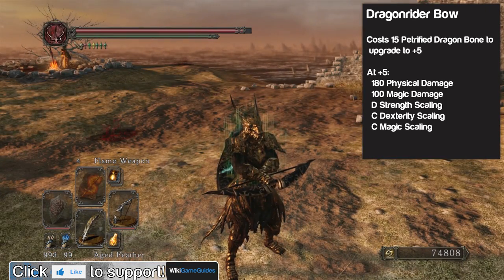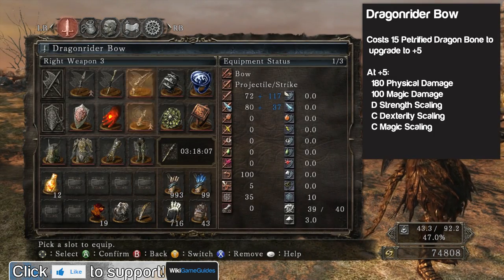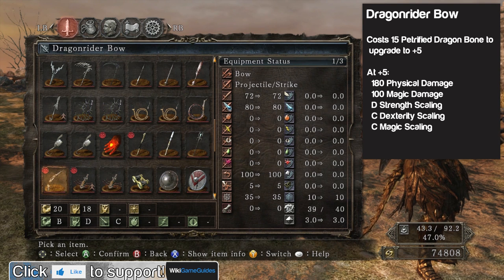It has to be two-handed and it has some decent damage to it — pretty good bow. It scales very well with strength, and at plus five it gets up to 180 physical damage and 100 magic damage. You can also imbue it with more magic to get even more magic damage. It stays at B scaling, D scaling, and C scaling for strength, dexterity, and magic at plus five as well.